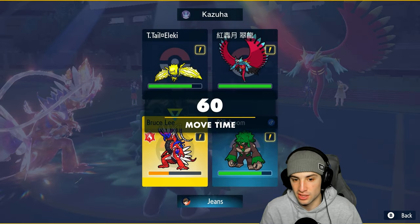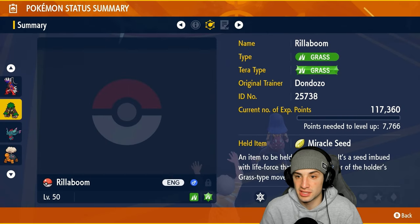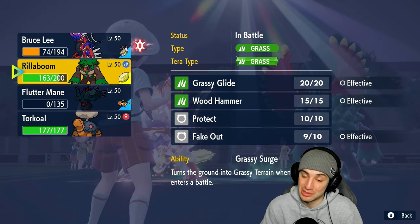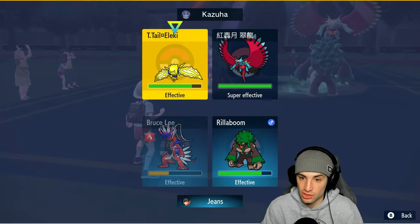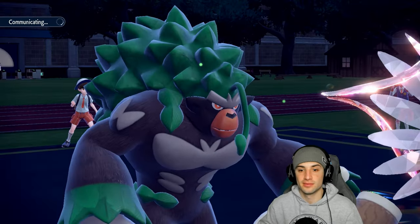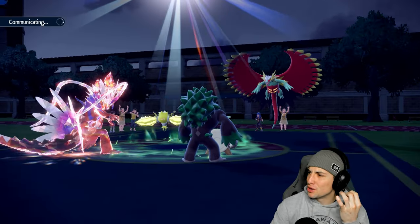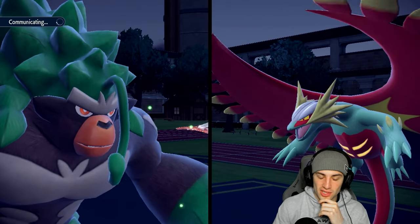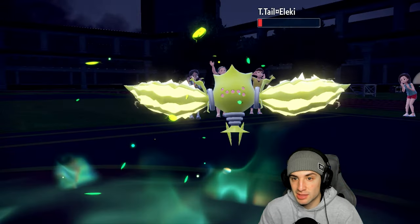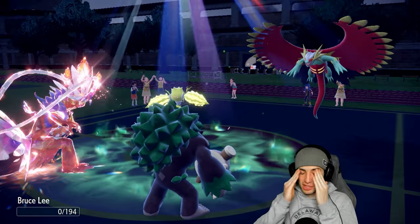If I can get rid of both these guys there's a nice chance — I have Miracle Seed on Rillaboom. I'm looking to Grassy Glide the Regidrago, and with Rillaboom's attack through the roof at 194, this might KO. I go Collision Course again and Grassy Glide to outspeed and do damage into Regidrago. Rillaboom is just boosted so high on physical attack — Regidrago is a lightweight. Grassy Glide comes out but just misses the KO. Knock Off finishes it off.